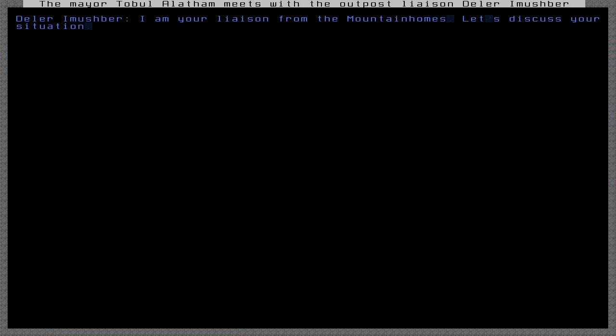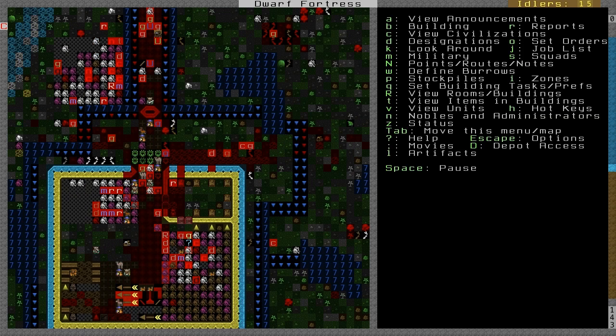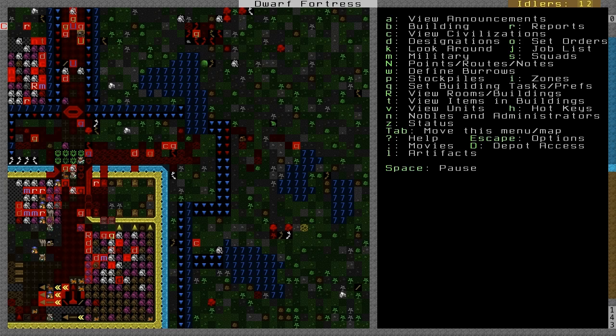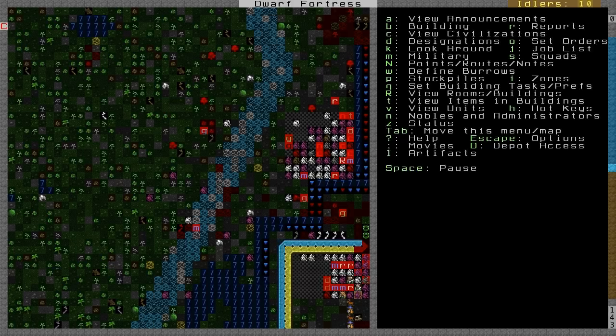Hey guys, it's Pingu here with part 26 of the Dwarf Fortress Tutorial. We successfully held off that ambush, and rather quite well, because we did not lose a single individual — not even this woodworker. I don't know where he's gone, but even he is still alive.